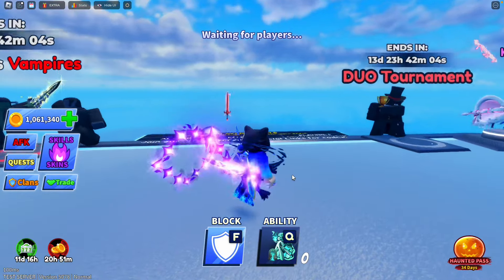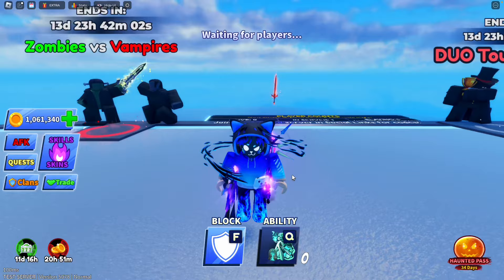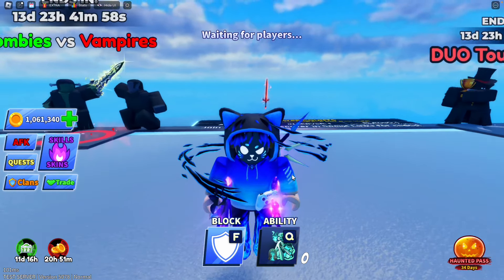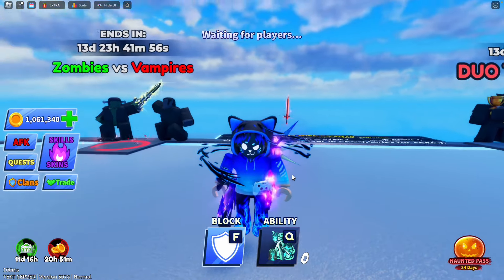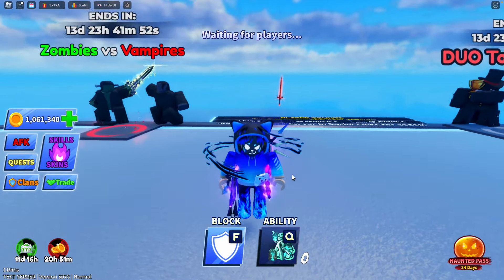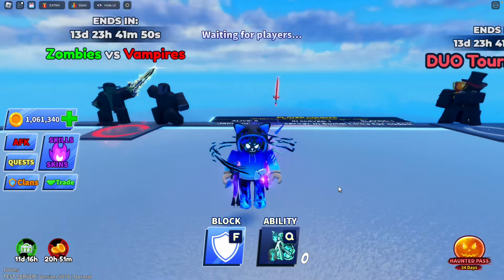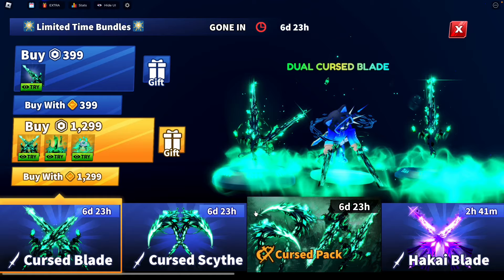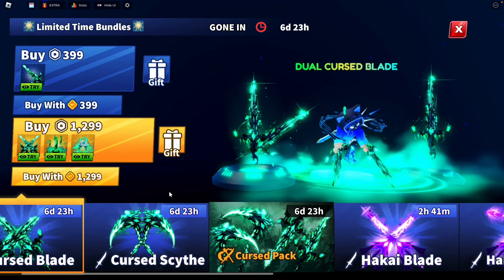Hey guys, welcome back to another video — Luminous Links here. We have another amazing Roblox update showcase because this update has, you guessed it, the cat sword! The cat is finally here, and it's sadly not a shoulder pet, but it is really cute, follows you around, and it's not super pay-to-win. It's still 5,000, but at least you don't have to pay like 38,000 to guarantee it.